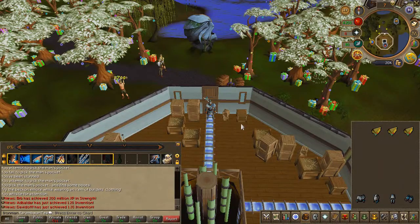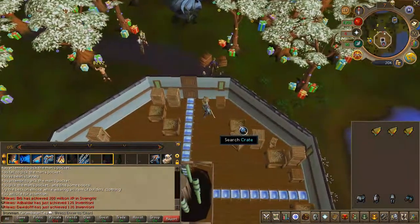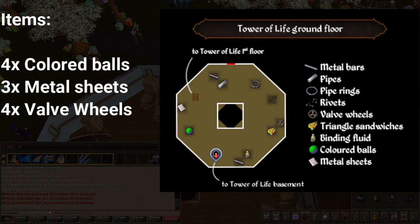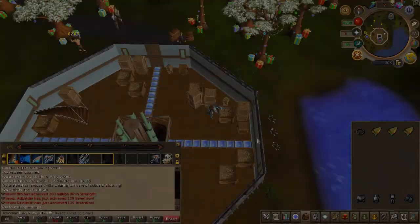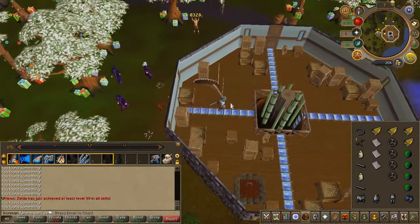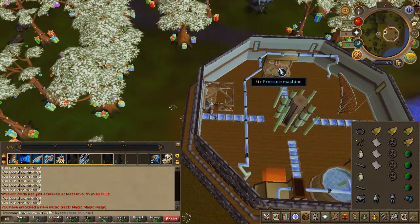For our first machine, go ahead and search the crates for the resources listed on screen. Feel free to pause the video and continue once you've collected the resources. With all your items in your inventory, head up the stairs and click on the machine to fix it.